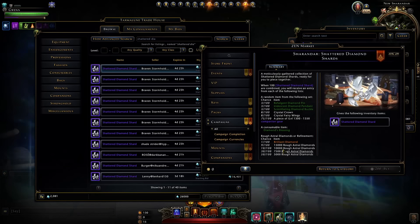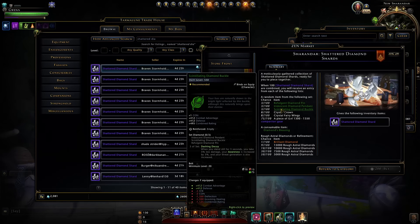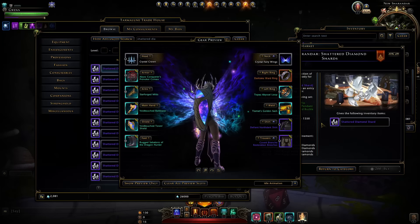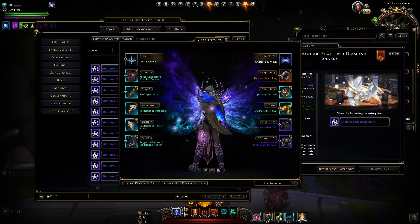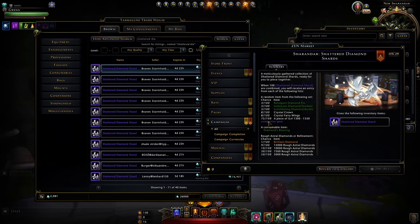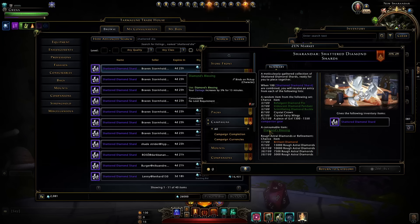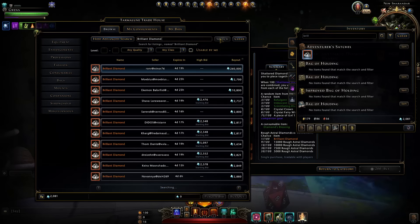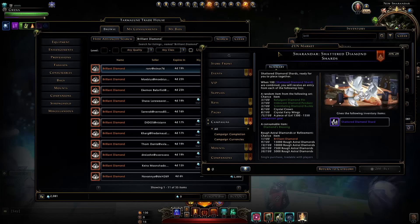Looking at what the shards actually drop: there's an artifact set that's okay for tanks but I'd generally avoid it since you won't stand still much. There's a crystal crown appearance item, and crystal fairy wings which are really cool visuals. It also drops companion equipment — random what you get — and it has a diamond blessing giving 5% extra damage for 15 minutes, which is very good for damage dealers, though it falls off if you die and can only be used if it's in your belt slot. You'll also get some rough astral diamonds and even a chance at a brilliant diamond, though those aren't worth much these days.